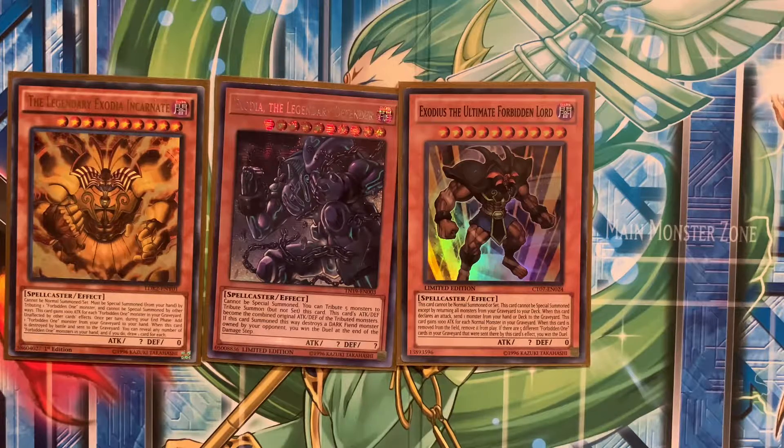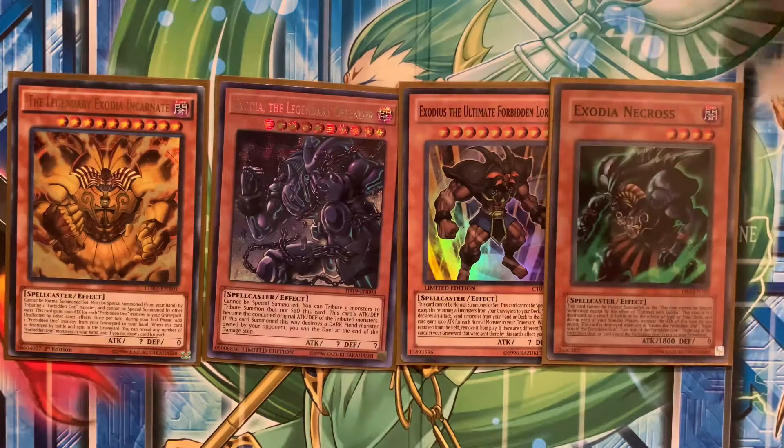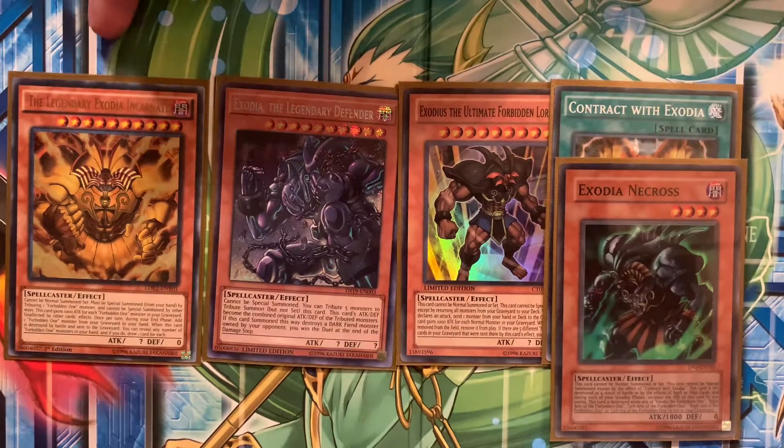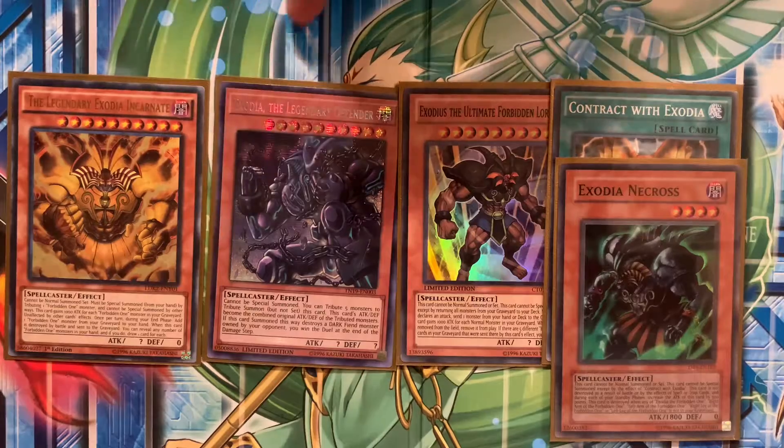Somewhat of another win con, if it remains unanswered, is Exodia Necros, with of course Contract with Exodia. So those are the other Exodia related cards. Mainly using Legendary Exodia Incarnate to win, aside from actually drawing Exodia, as well as occasionally these three.